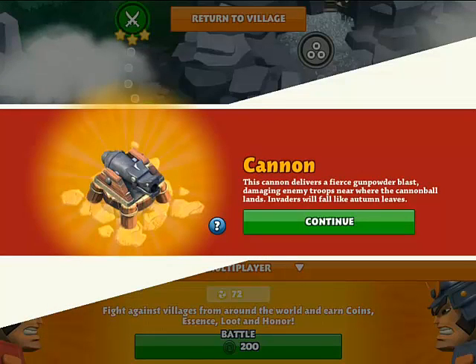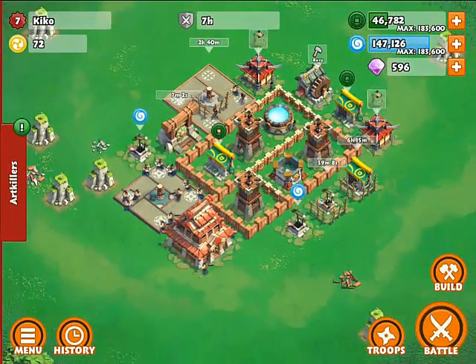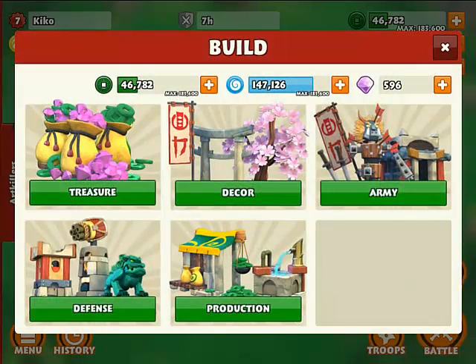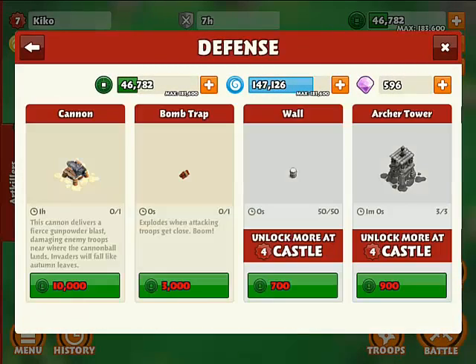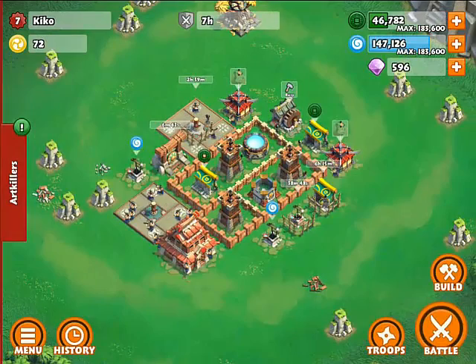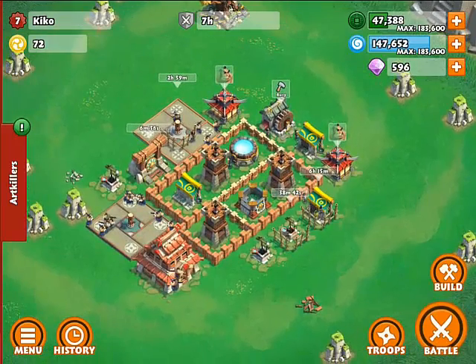Here it is — our first cannon. That's going to help a lot to protect our resources, and I'm going to have to rearrange our base. Let's return to the village and check it out. So that's going to be under build defense, and here it is. It costs 10,000 gold — 10,000 coins. At the moment I haven't got a spare worker, so I won't be able to build it, but soon I will have and I will build it.